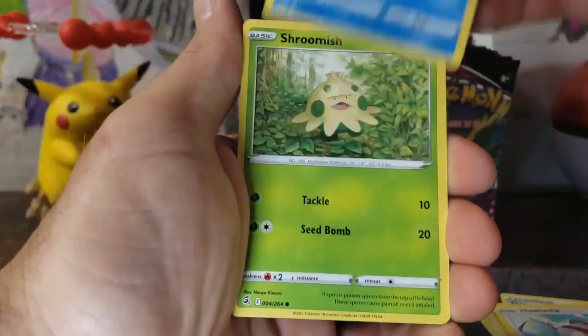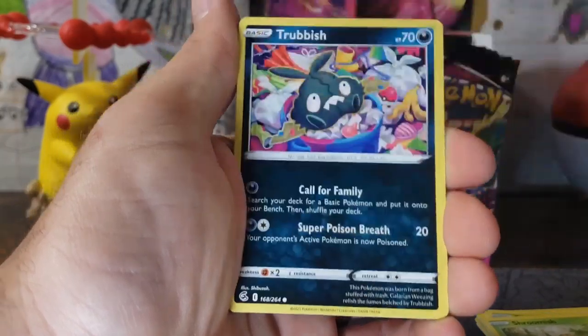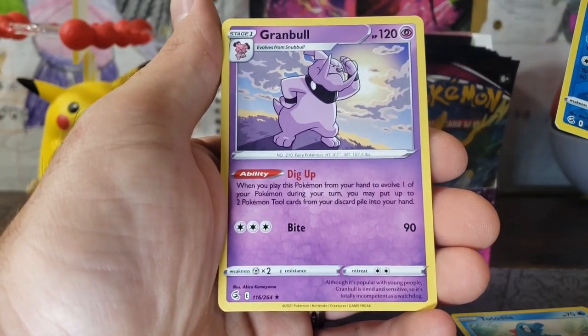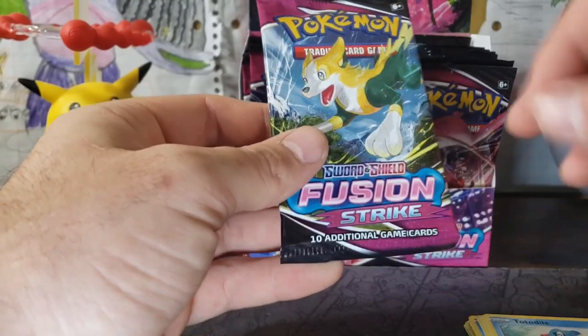Resistance is Chewdle. Shroomish, Klefki, Trubbish, Totodile, and a Granbull Regular Rare — I don't think we've even pulled Granbull yet. Our Boltund Pack Art. Striking out so far — we are Fusion Striking Out. I don't ever want to say that again.